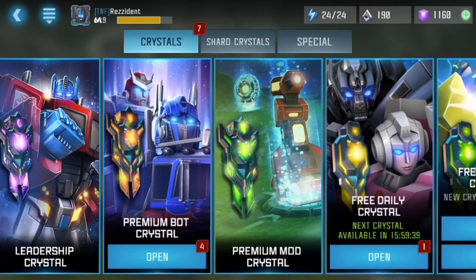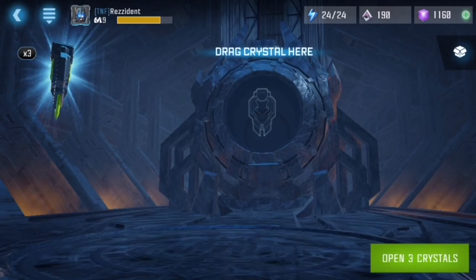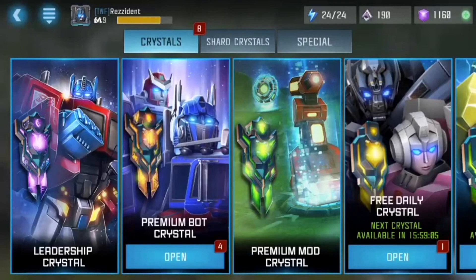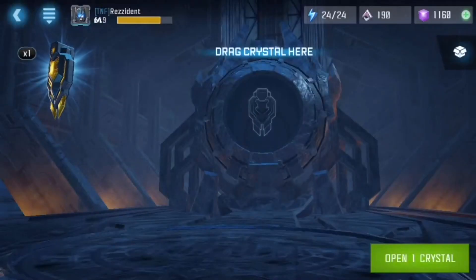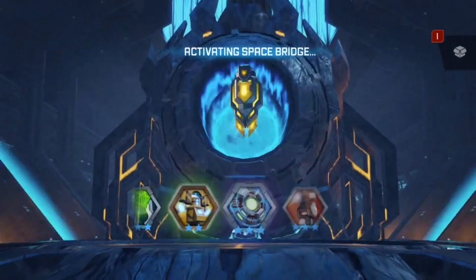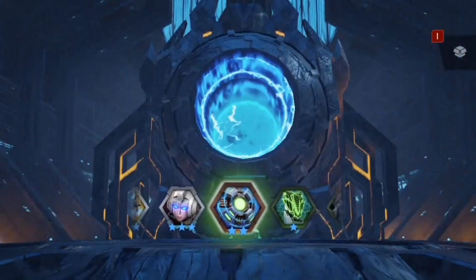Let's go ahead and open the crystals - we're going to be spinning the premium hero crystals. But before we do, we have these free crystals. What I'm going to do with the free crystals is save them until I know I need to use them. Free crystals pretty much give you revives and health potions, so until I need them I'm going to stack them up just in case they expire. The free deity crystal we're going to open and see what it gives us.